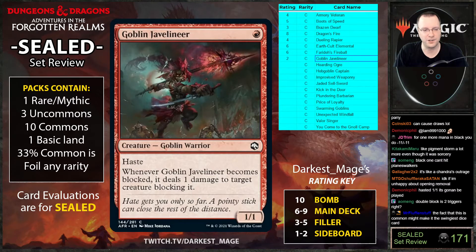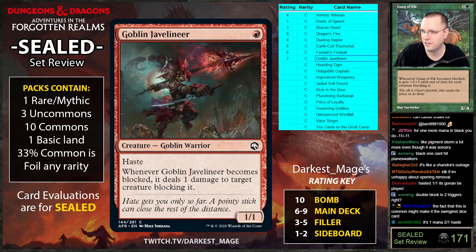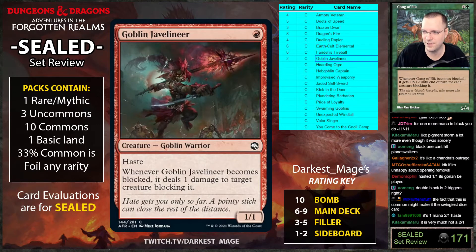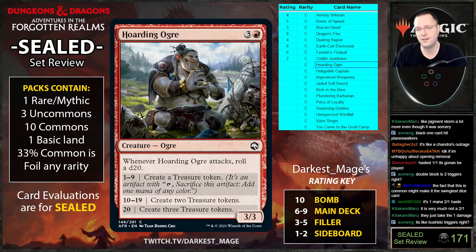Gang of Elk triggers twice if I recall — that's the one that always threw me for a loop. The original text just said it got plus two plus two whenever blocked. Anyway — Hoarding Ogre: whenever it attacks roll a d20, create one, two, or three treasure tokens. This card is really good. It looks so innocuous.